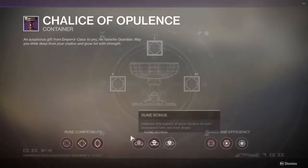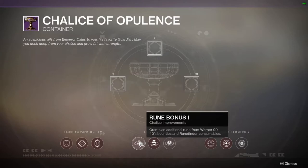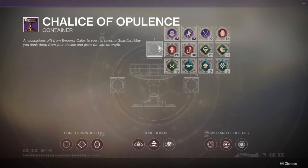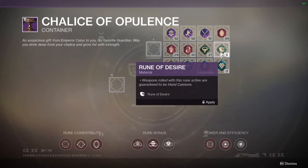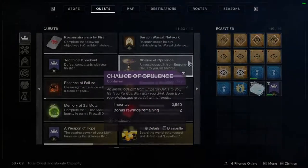Another way to earn more runes is to go into your Chalice and under Rune Bonuses, unlock the first one as soon as you can. You get an extra rune from Warner by doing his bounties, and using the Rune Finder consumables also helps a lot. This upgrade guarantees you get two runes, so I recommend unlocking it if you're struggling. I farmed quite a bit — I had one rune yesterday and now I have nine.